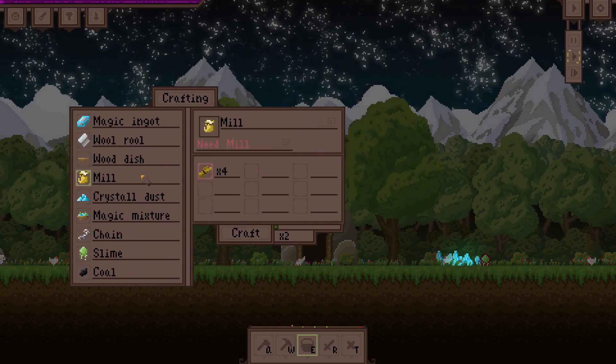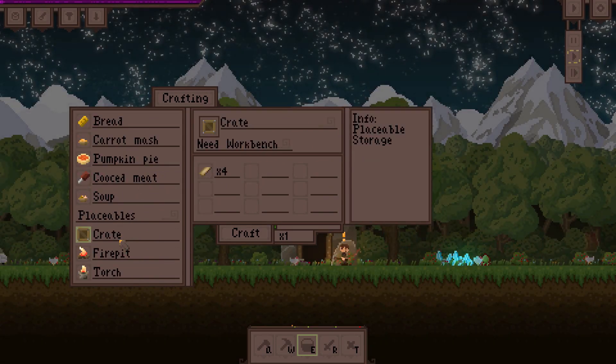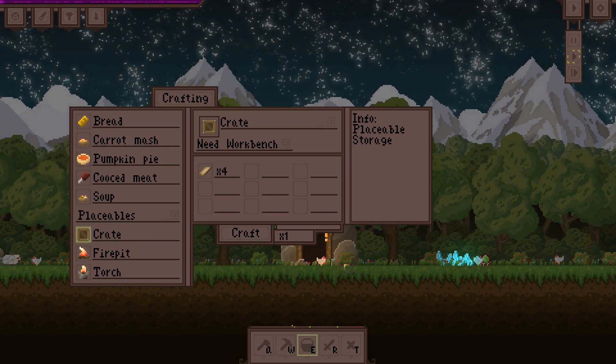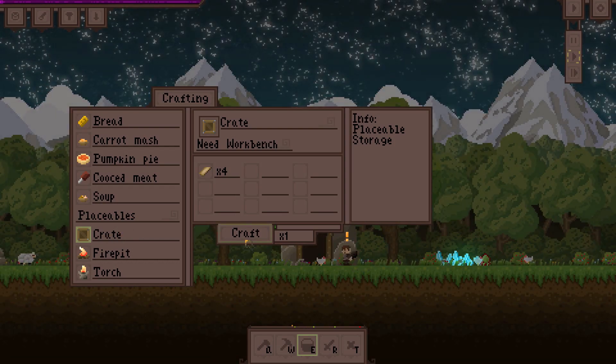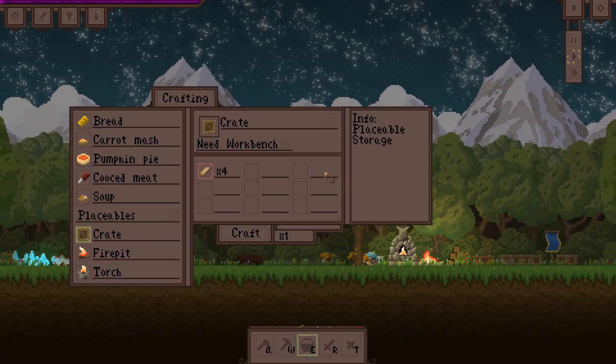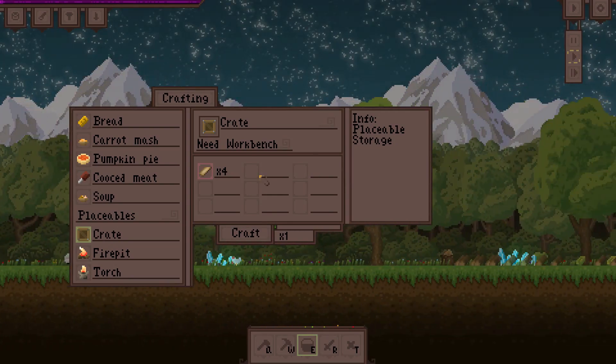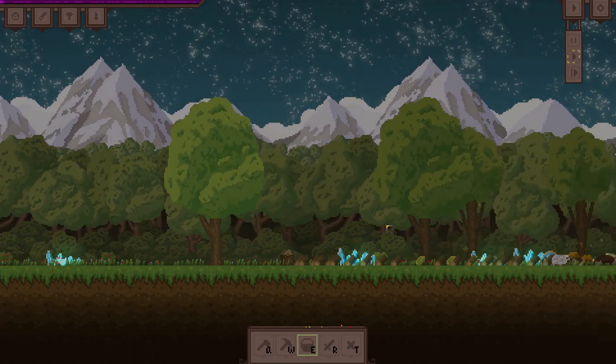Let's go over here and set up the crate next to the mine, and let's see if my idea works about a shorter walk to drop stuff off. The excessive amount of scrolling is a little bit tedious sometimes. Craft one right here. Oh, we have an enemy. I saw something red over here at the edge of the map. Did the game warn me? No, the game didn't warn me at all.